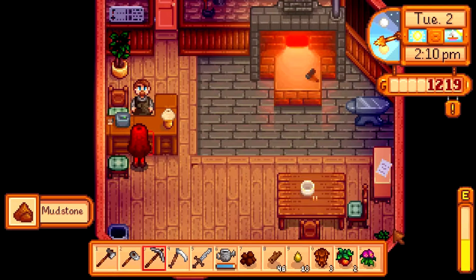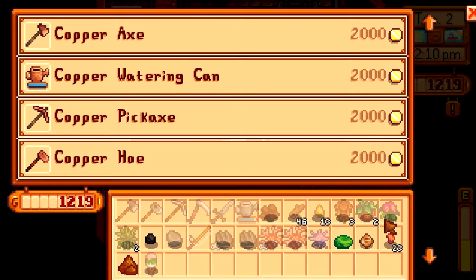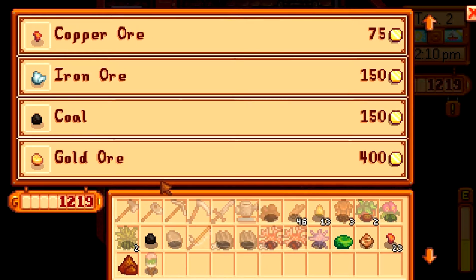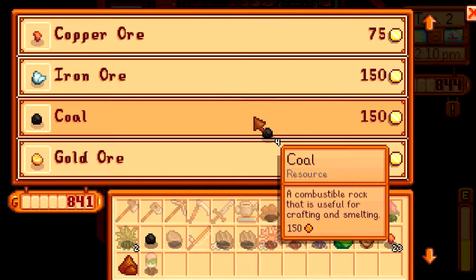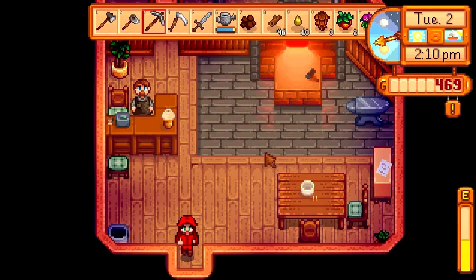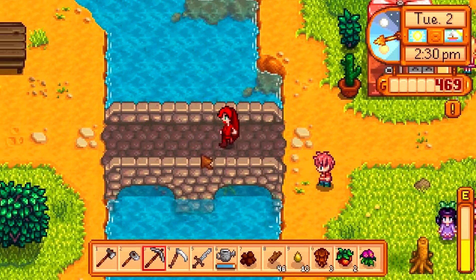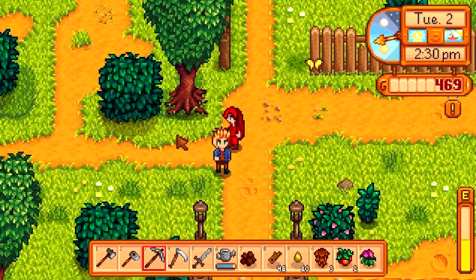What was that one — mudstone? Okay, upgrade tools — we don't have enough. No, we don't have enough of anything. What else do you have? Copper ore — oh, I need some coal. I needed coal! Thank you, sir.